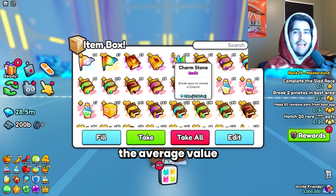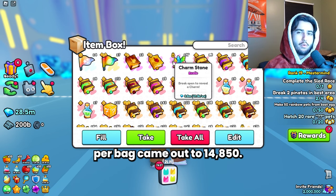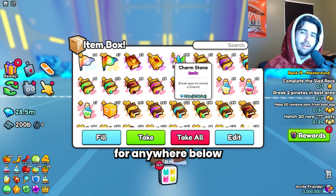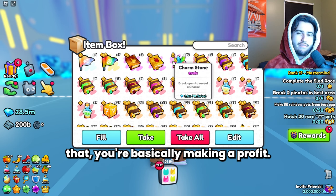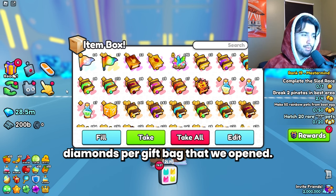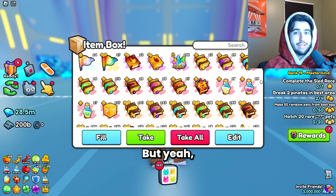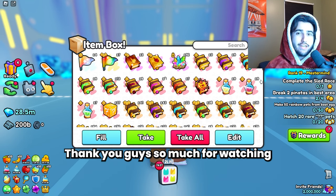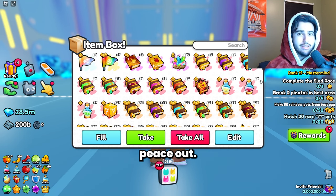If you're curious, the average value per bag came out to 14,850 diamonds. So if you can get the bags for anywhere below that you're basically making a profit counting the items. We got an average of 9,250 diamonds per gift bag opened. Overall a very successful opening — 35% profit is pretty insane. Thank you guys so much for watching and I'll see you in the next one. Peace out.